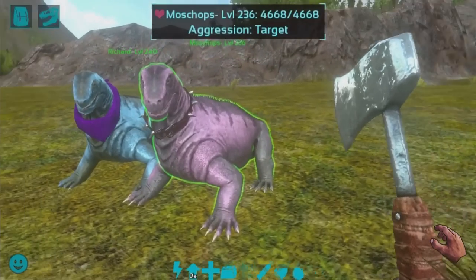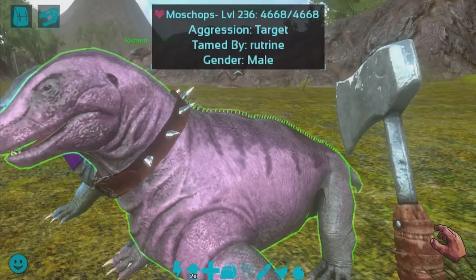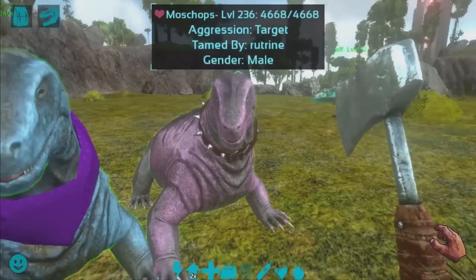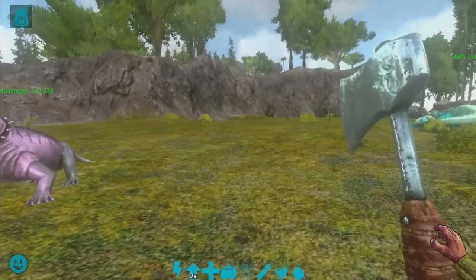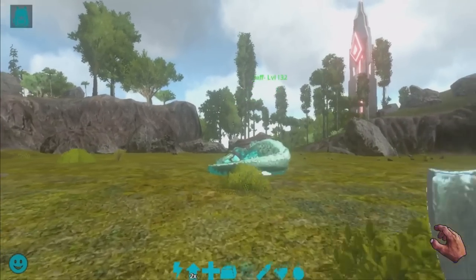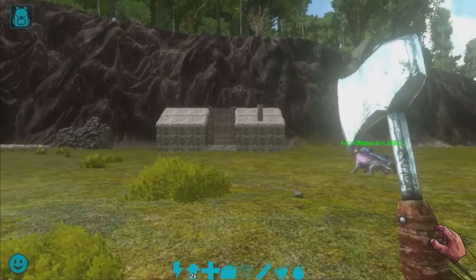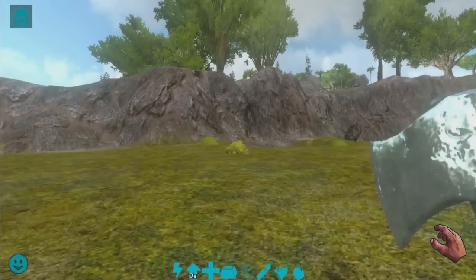I tamed a bunch of brand new moss chops on Christmas Eve — sadly I forgot to record it — but it was a 150 male moss chop, so it's perfect for our 150 female moss chop. In a future video we'll be having a breeding episode, and possibly we can go kill some penguins with moss chops. Anyways, Jeff's over here helping us out; we have a bunch of materials on Jeff in their inventory. All of the dinos are currently back in the base, but later on I might bring them over to the new dino pen I want to build up.